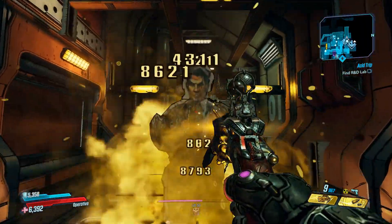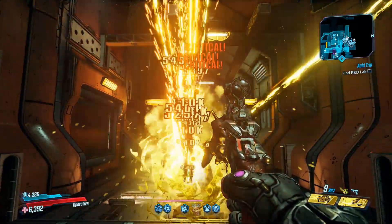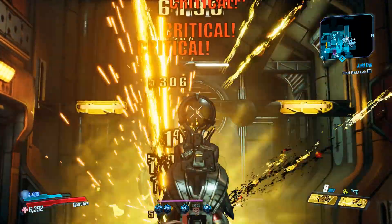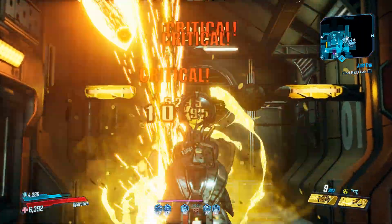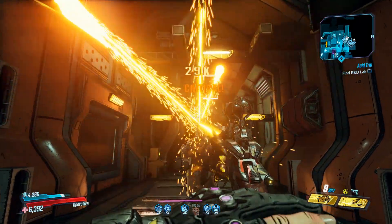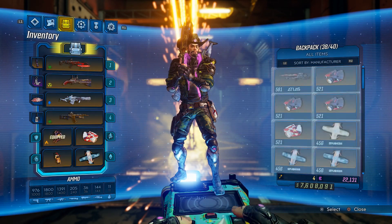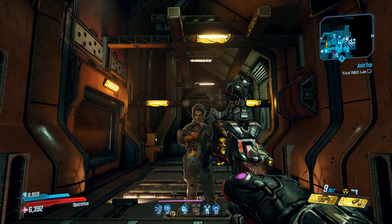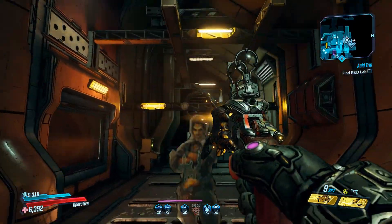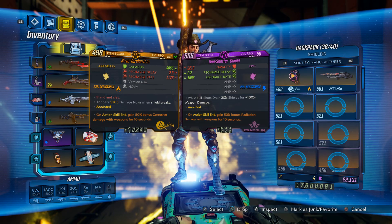I'm going to be standing completely still with some kill skills active because I'm wearing the Seein' Dead class mod — it just automatically activates kill skills. We'll have the same kill skills and Playing Dirty active in both tests. When we shoot the dummy with the purple One-Shotter Shield we get about 29k damage. Swapping over to the 0.M shield, we get 23k damage. Even when the weapon only has two pellets, the One-Shotter Shield is better — it's an overall better amp.